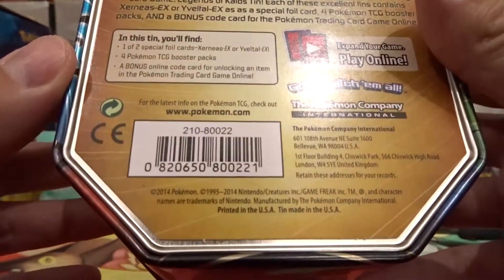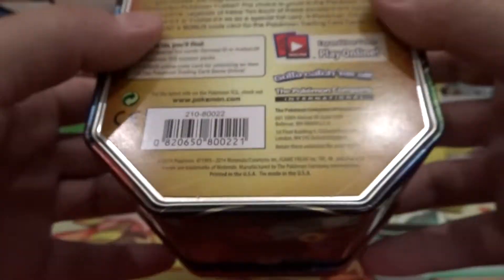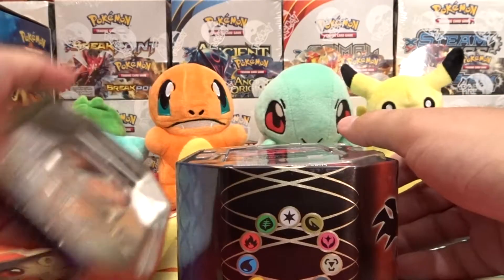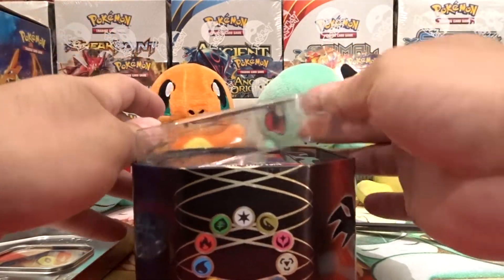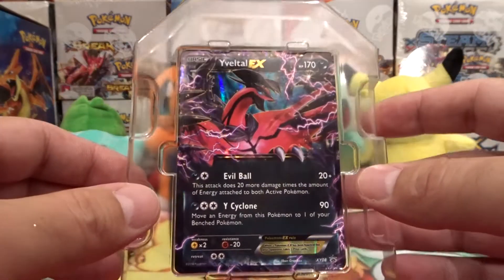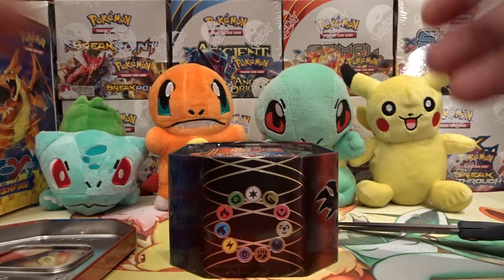This is the Vaporeon EX tin, and if you can see right here — it says 1995 to 2014, so very cool. Let's pull out this EX card. Very cool, very cool promo. Set that off to the side.